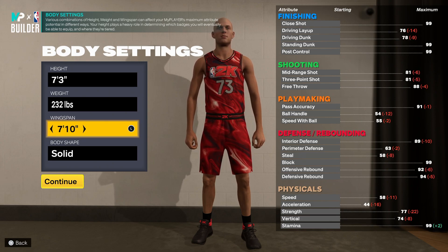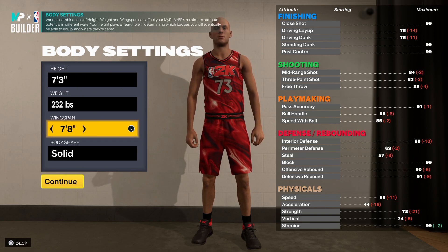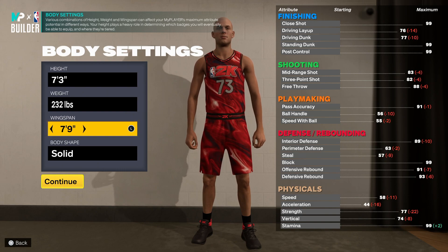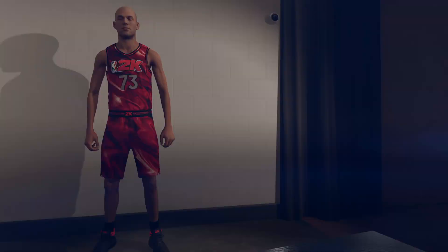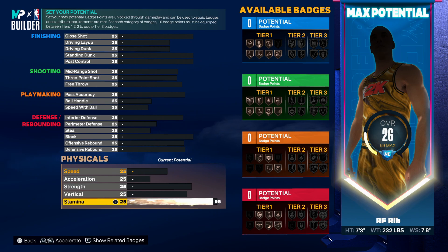Let's see here. This is gonna be tough. We're gonna make him compact so it really looks like Wemby. So, 7-3, stamina — especially with the 7-foot-3, oh my god. Just put that at 99, we'll lower it as we go.